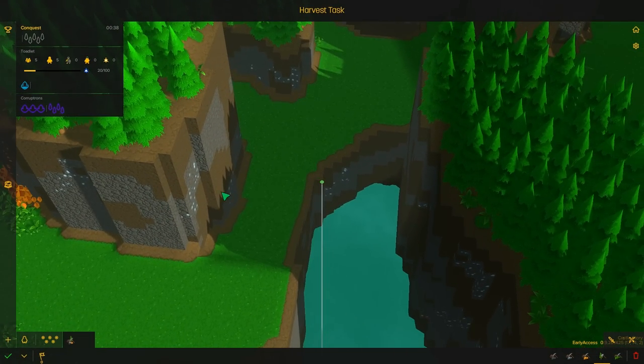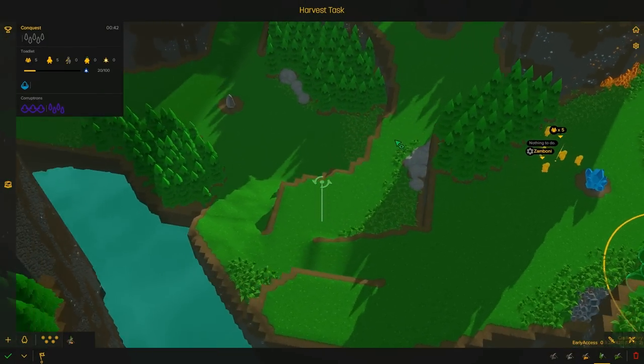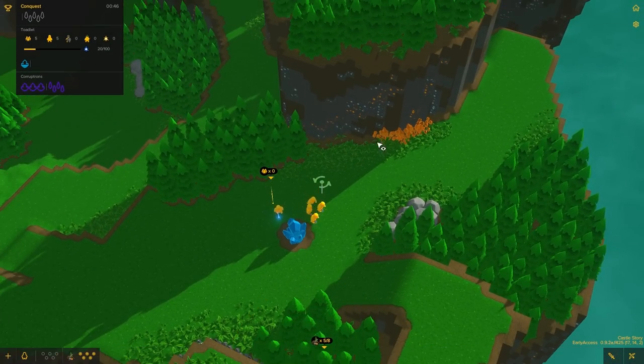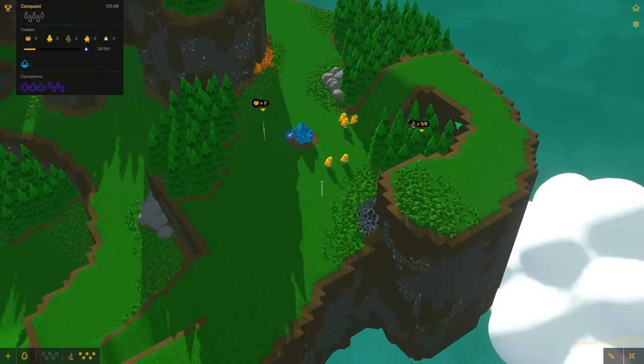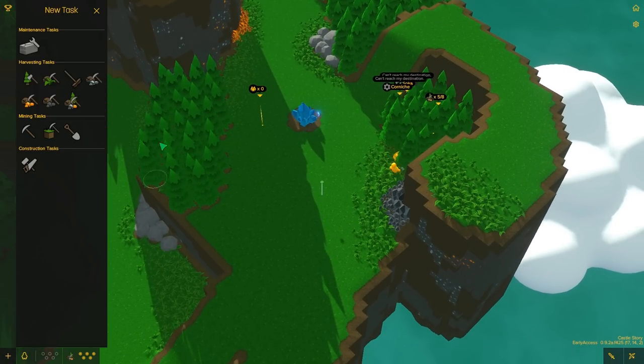First thing I'm probably gonna do is block off this wall completely and have this be the only way up. Maybe — I'm probably gonna use doors and stuff. So you guys are gonna chop that wood, and now we need stockpiles.